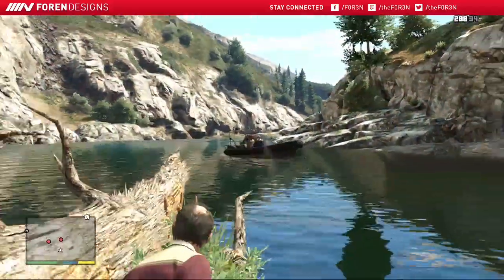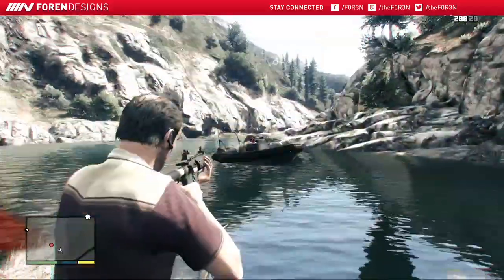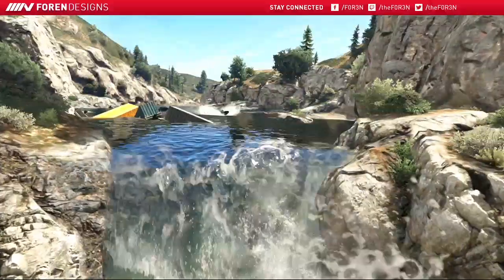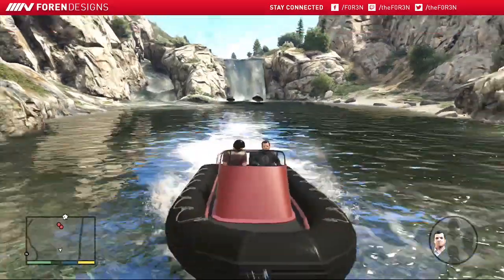After taking out a few boats and a few helicopters, you will now ride with Michael down the river. Continue to protect him from the Meriwether gunman until you've made it out of the river.